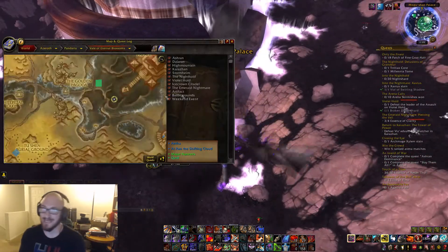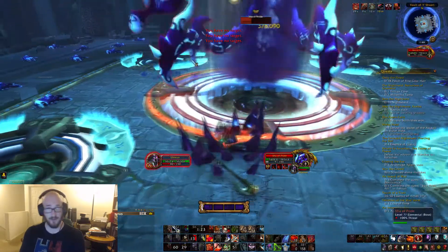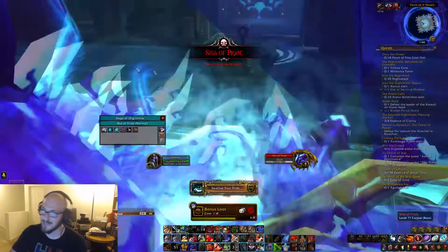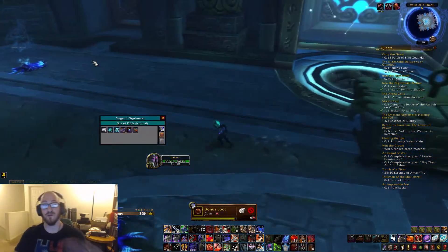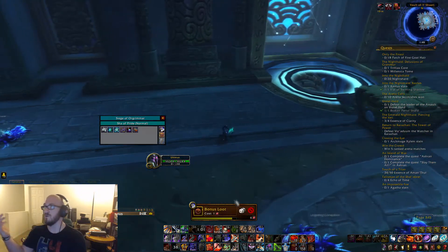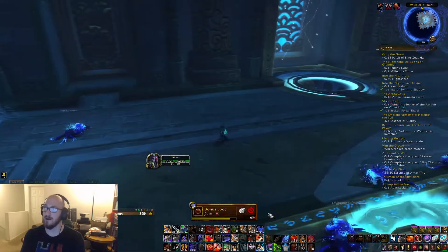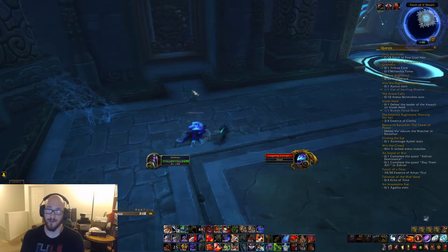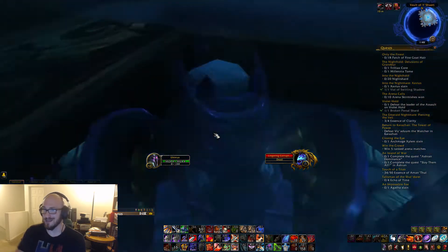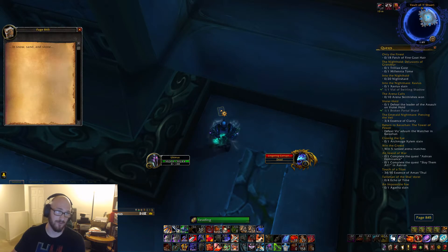Next leg of the quest takes us out to Pandaria — hate it or love it, it still exists — and to the Vale of Eternal Blossoms, and then to the Siege of Orgrimmar itself. This is potentially the second most time-consuming portion of the quest, simply because you have to go all the way up to the Sha of Pride. It doesn't matter what difficulty you do this on, and you don't actually have to kill the Sha of Pride. You're able to just go over and pick up the page itself. It is in the southwest corner of the room — that's basically where the treasure chest spawns after you kill the Sha of Pride. Click on it and you are done — just make sure it finishes clicking before you move on to confirm.